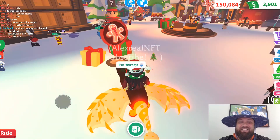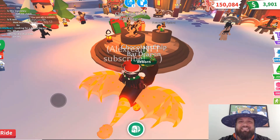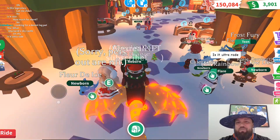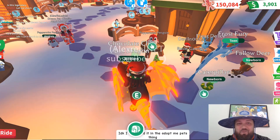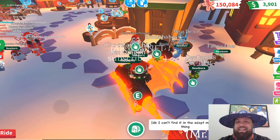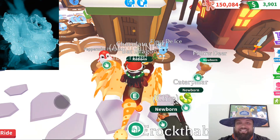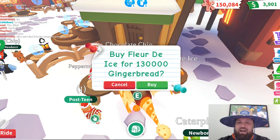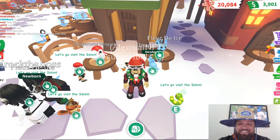Frostclaw Fury is in. But before we jump in, I want to take a look at these cute new pets. Week one is in the books, so we got some new pets over here. We got the peppermint penguin, which is freaking adorable - we're going to grab a bunch of those. And the fleur d'ice, which translated is basically a flower of ice. Those things are so cute.